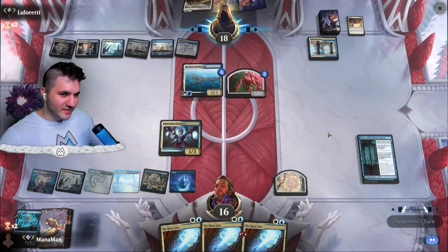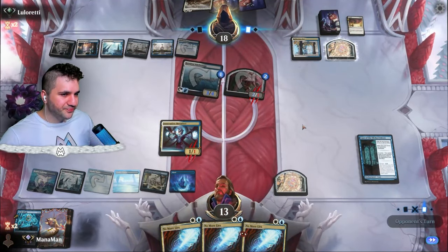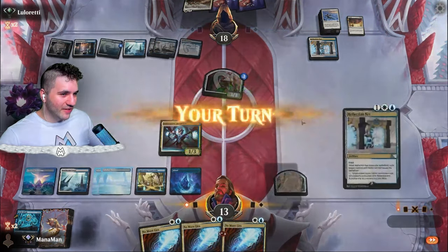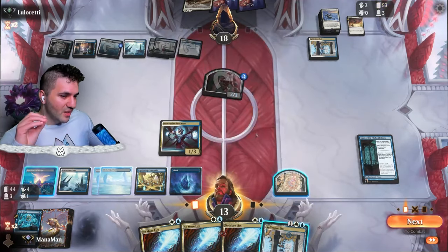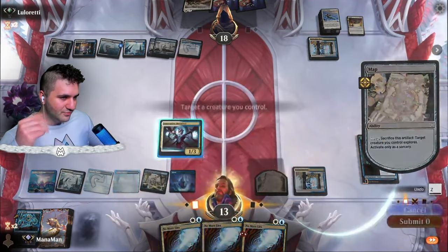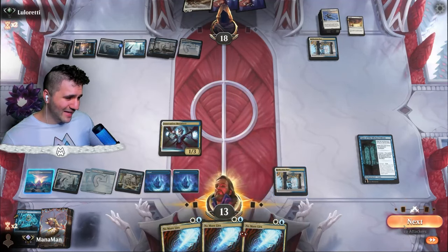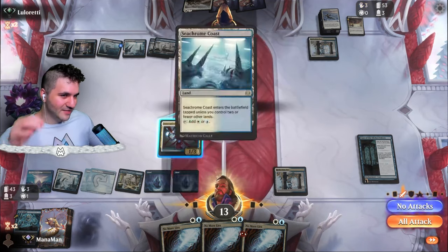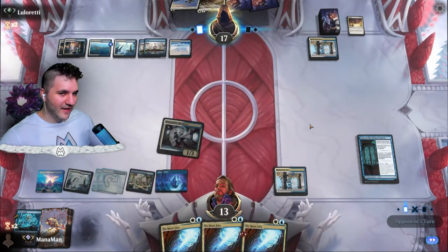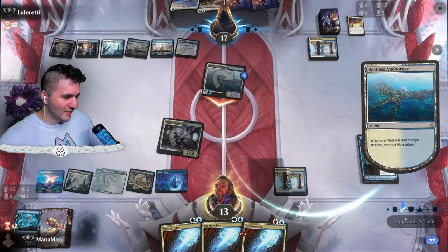Restless Anchorage — are we just racing via Restless Anchorages? They swing in and I'm going to block. I don't think they've got a Pump Spell — that's Recommission, we're good. They didn't go for the map token before combat, which is actually pretty nice. It endures. Now I draw the Reflection Net. I think I'm just going to have to do this at Sorcery Speed, because now I know they have that on the top of their deck and they can do it at instant speed. We're hanging in there at 13 life.